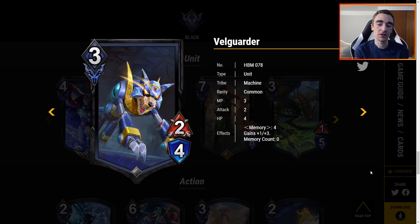Garder is 3 MP for a 2-6. Memory 4 gains plus 1, plus 3. This fits into a more action-based black deck — maybe green-black Nergigante Spike Launch or something new. If you can get Memory 4, this is 3 MP for a 3-7, and that is a pretty good rate. Base level as your first play, 3 MP for a 2-4 is nothing great — you'd rather have a Cerberus or something. But I think this card has potential.